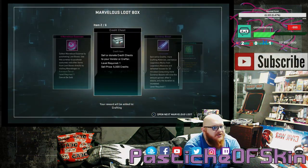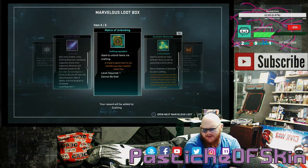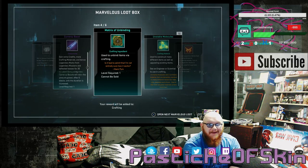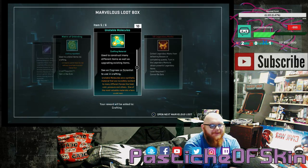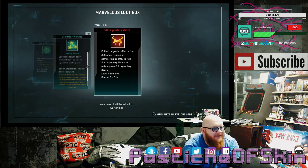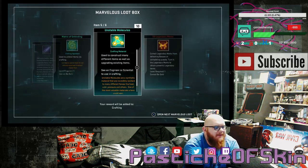Box 8: 4 Marvelous Essence, a shitty credit chest — immediately after saying that. A Currency Boost, a Matrix of Unbinding. You always gotta have one — you gotta at least have one Matrix of Unbinding somewhere. 10 Unstable Molecules and 50 Legendary Marks. After getting some crates that had 300 Legendary Marks in them, I just don't care.